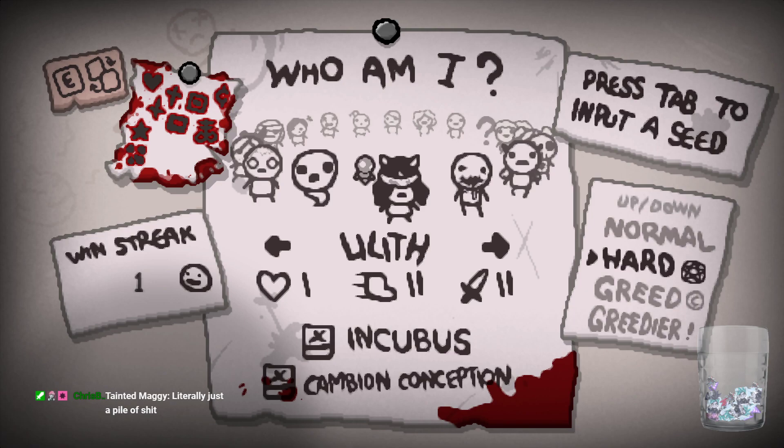Alright, so I've been told that Lilith is different, so we're going to try Lilith. Aim for corpse or beast — whichever. Beast is easier to get to, not necessarily to beat, but to get to.